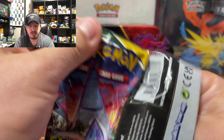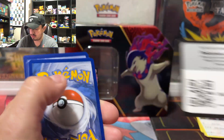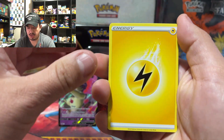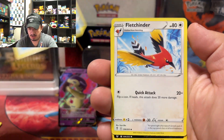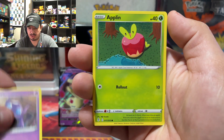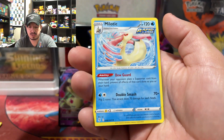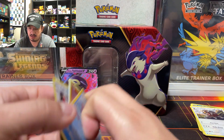Next we have an Evolving Skies pack. I think I pulled the Rayquaza but I haven't pulled the Umbreon. Code card — one, two, three, four to the front — but we got a white code card. So: Vigoroth, Luombra, Far-Fetched'd, Nickkit, Sableye, Applin, Cutiefly, Tympole, Litleo, and a Milotic — rare non-holographic.